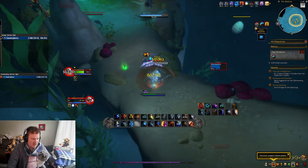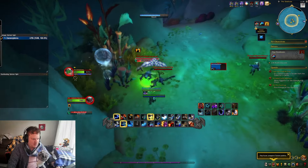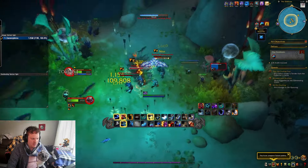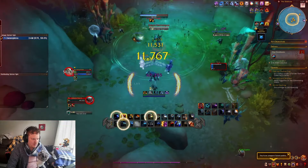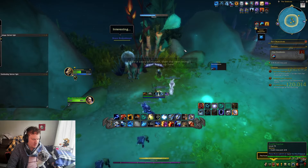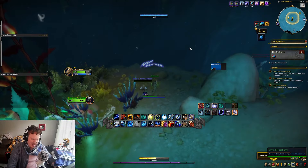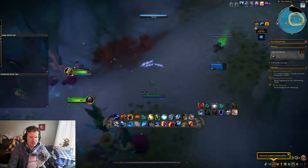Bran gathering resources is also going to give you money because you can take all these things and send them to the auction house. Bran just said 'interesting' over here — he found something. I think this is archaeology. There are little stone tablets that appear down here, and Bran keeps running up to them and mining them. I don't have archaeology on this character, so I can't see exactly what's going on, but I'm pretty sure it's an archaeology thing.